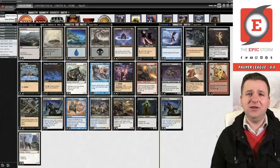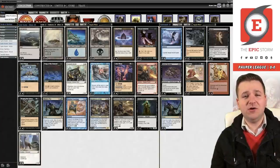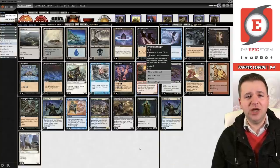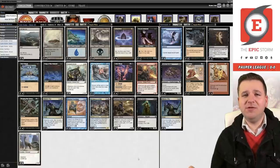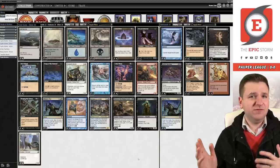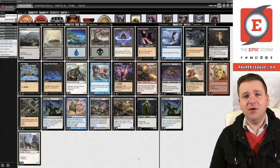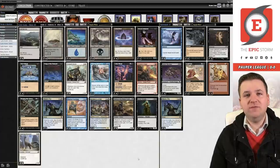Thank you all for joining the channel as members — I truly do appreciate your support. That has unlocked the Drana stinger emote, which is how we win with this deck. Drana's stinger is our win condition — the pauper grape shot. The card's amazing. I'm going to spam it in the comment section; all members, I recommend doing the same. If you're not a member, it's the join button next to the subscribe button. On the 15th I'm giving away two of the original mini token packs that you can't buy off the site anymore.